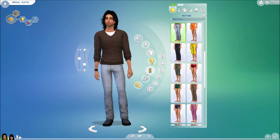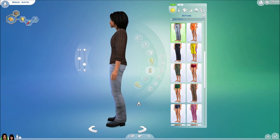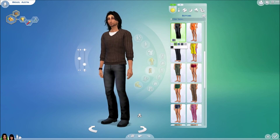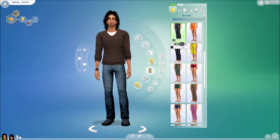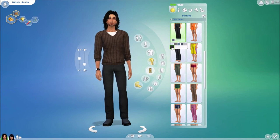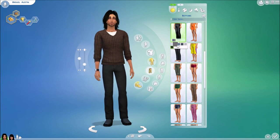Moving along into pants — these are a Diesel Jeans Sims 3 denim conversion by NY Girl. They come in a variety of colors, including black. Depending on your computer's graphics card, these jeans will show up either really well textured or maybe not so well. I really like these jeans.